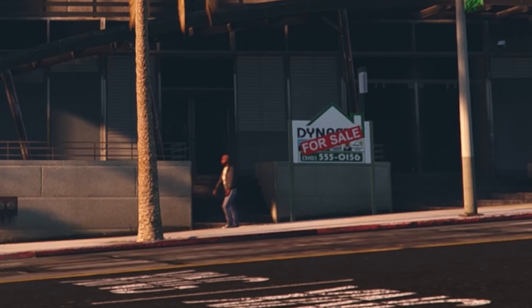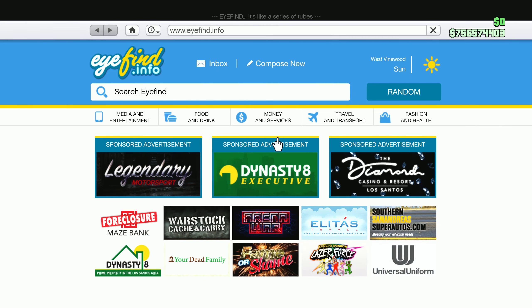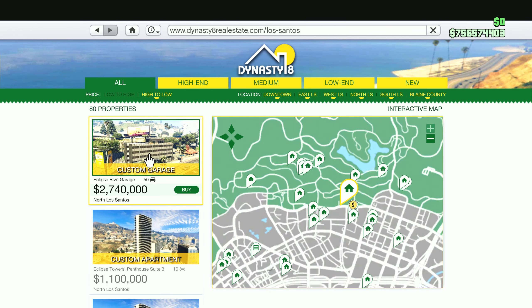You can buy it off the sign there, but of course if you want to see the pictures and all that, buy it off the website. You've got Money and Services and Dynasty 8 — three property listings — and it costs $2.7 million at default price. So if it ever goes on offer, then even better.